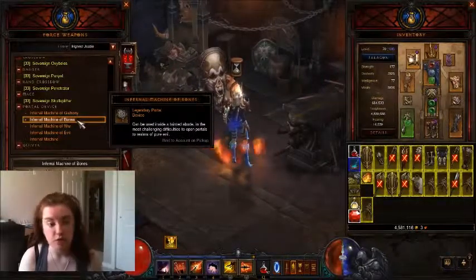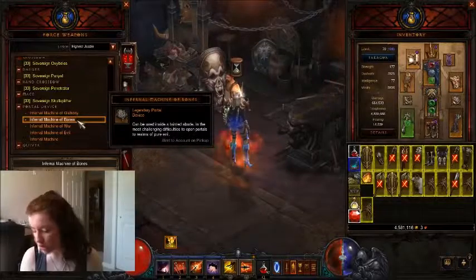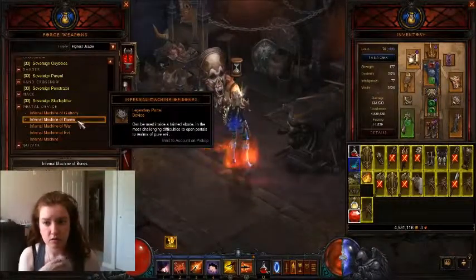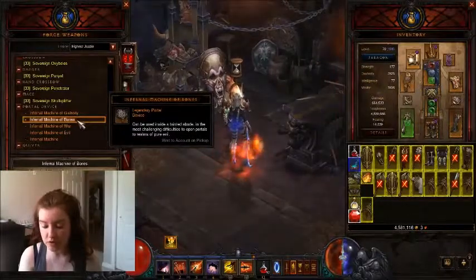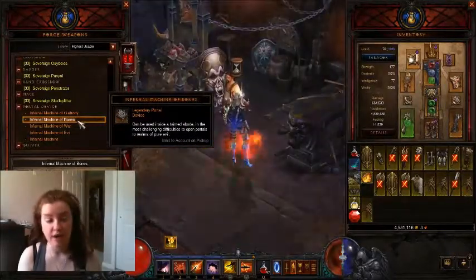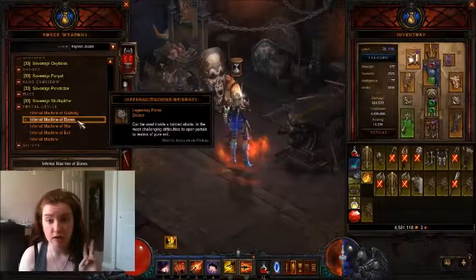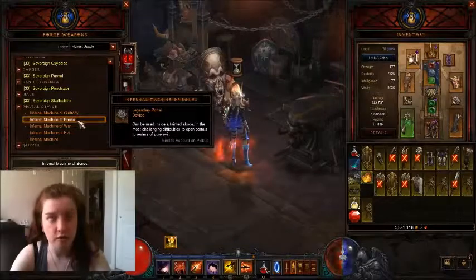The next one is Gluttony — the Infernal Machine of Gluttony has Gom and Rakanoth, and it drops the Vile of Putritus. War is Zoltan Kul and Siegebreaker, and that drops the Idol of Terror, which is the one I have. For Evil, you fight Diablo — at 75% and 50% health he will spawn one of the other six bosses randomly. At 25% he'll basically Illusion and you'll have two extra guys with the exact same health and attack, and you have to kill him pretty quick. We've never fought Diablo, so that's the one we're going to show you.